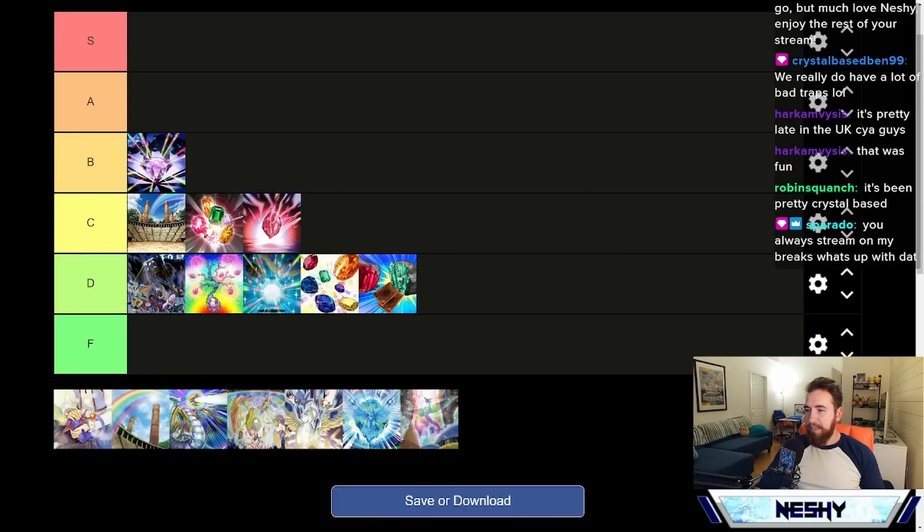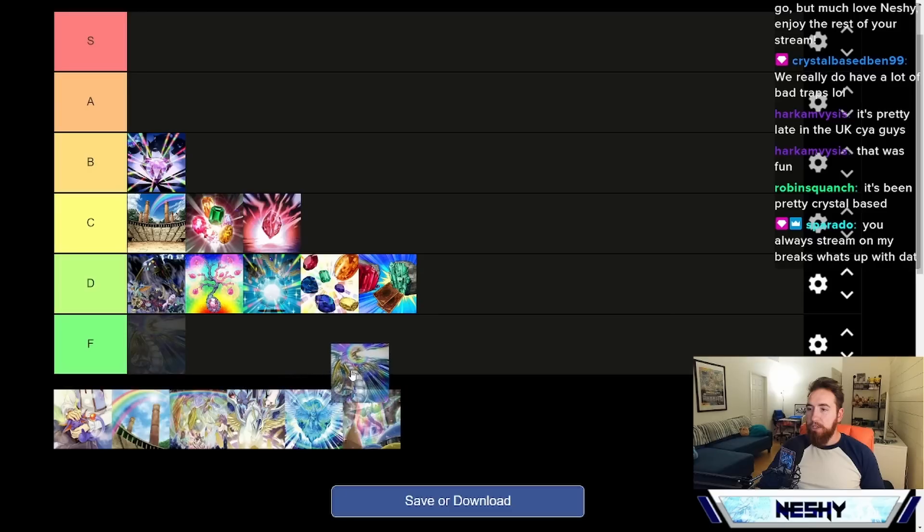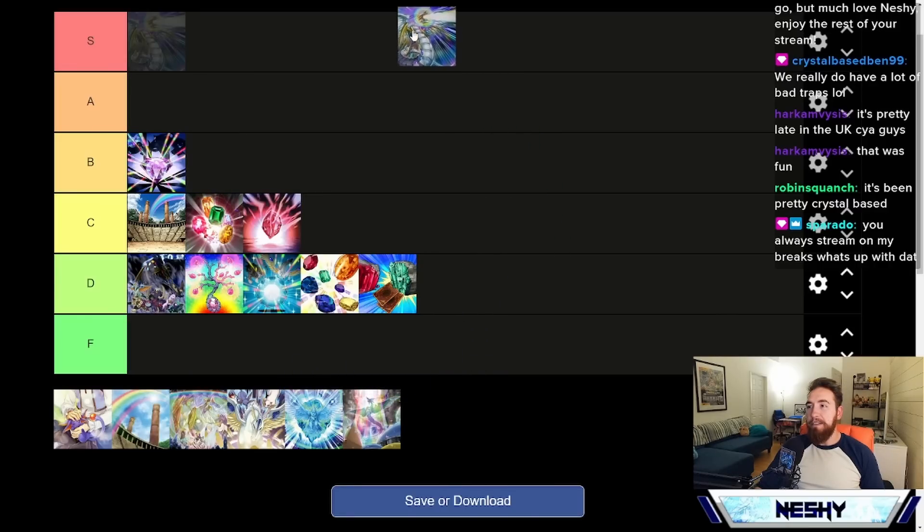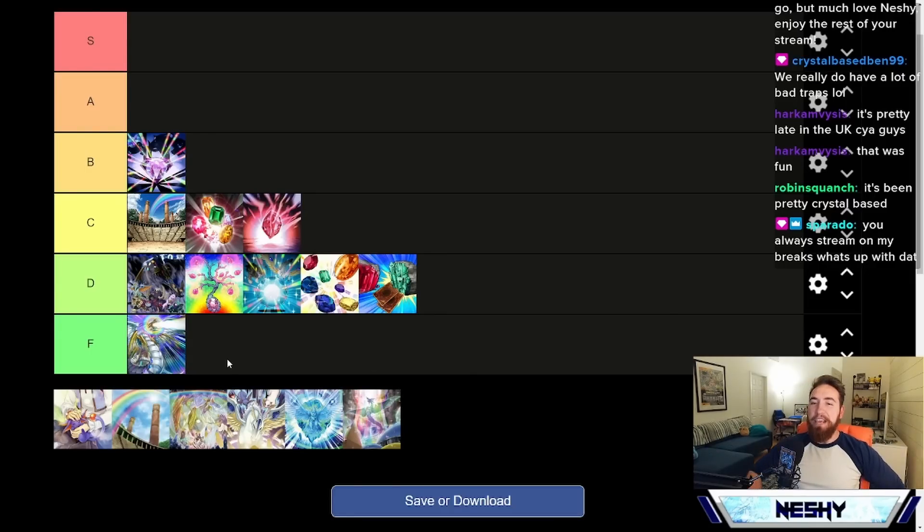Rainbow Refraction is our F tier spell card. I've still yet to resolve this card, and I've played it for like the past four years of my life in my Jesse Anderson character deck and I still have yet to resolve this card. It's such backwards design. Rainbow Refraction, while it does have some neat artwork and is the signature move of Rainbow Dragon, it just isn't practical. It doesn't work.